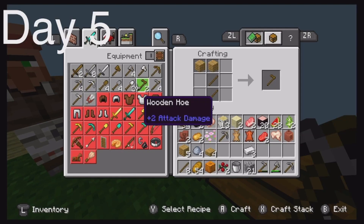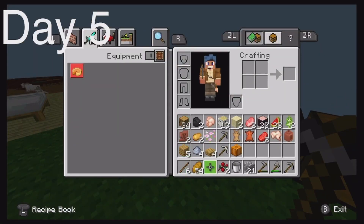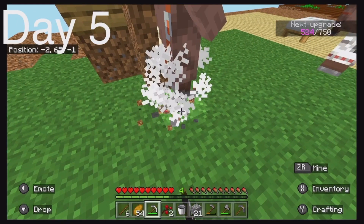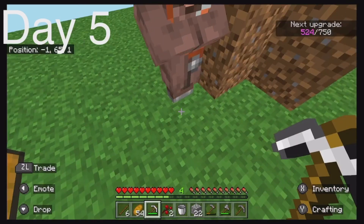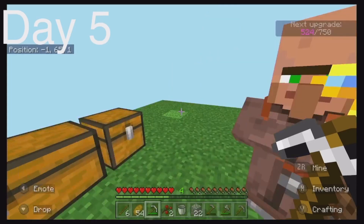I have enough for an iron pickaxe, so maybe we might get some diamonds — that would be very nice. We got a cartographer villager — I could make glass! Wait a minute!